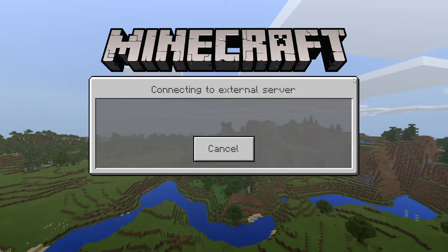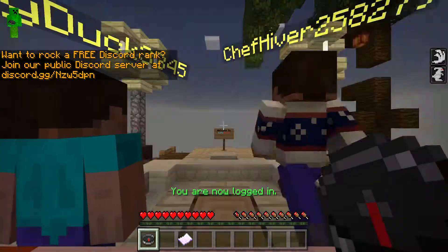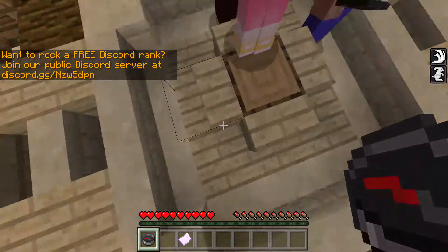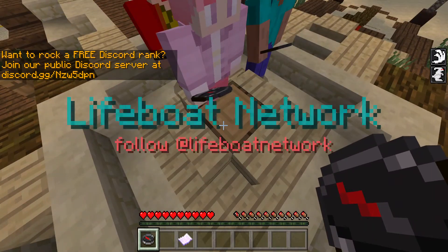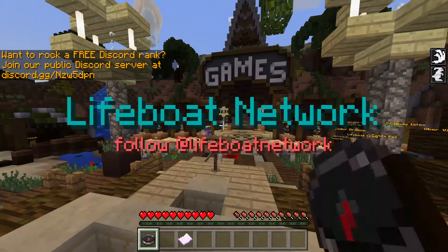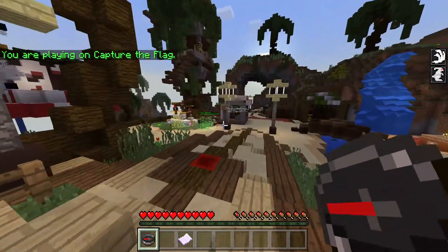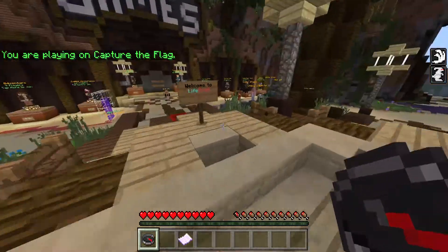We're not going to Capture the Flag yet, because I want to go and explore that other lobby first - the one I haven't explored yet. I think we'll start off by this bit first. Basically where this wood plank is, that's actually where we start - that's where we teleport. And then that nether portal over there is where we actually start the Capture the Flag minigame. I think we'll start off by the middle of where the lobby is.